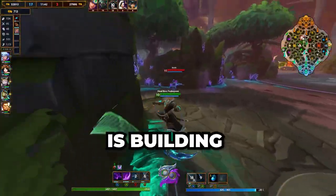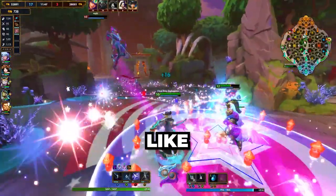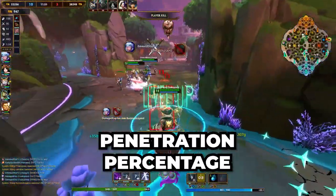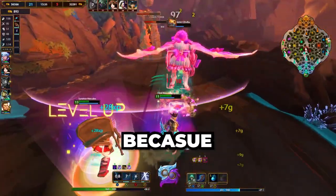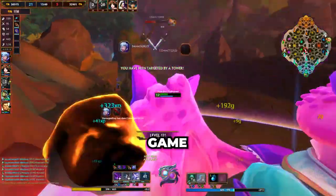Another example: if an enemy is building a lot of defense items, you want to put on more penetration. For early game, you will want to use flat penetration like Jotunn's Wrath and Atlantis Bow. And for later in the game, you will want penetration percentage like Titan's Bane or Hydra's Lament. Having flat penetration early is better because they won't have too much defense to start with, and percentage pen won't strip that much defense until later in the game.